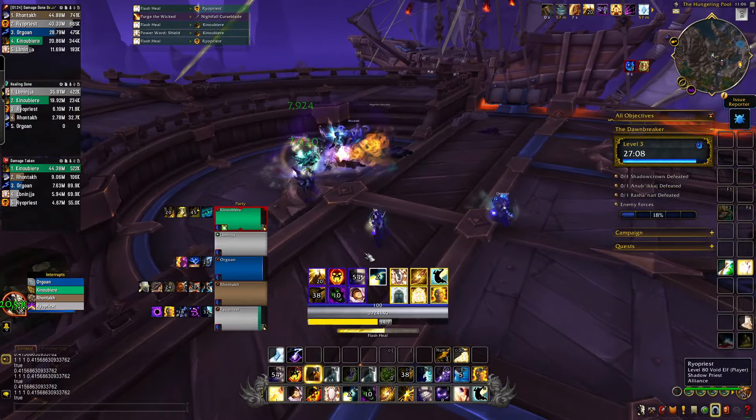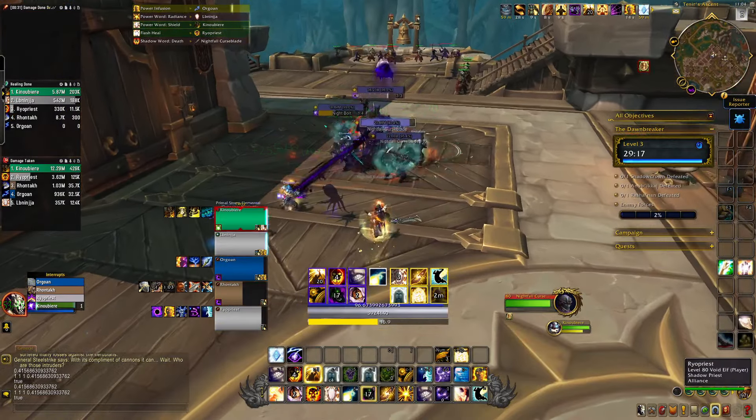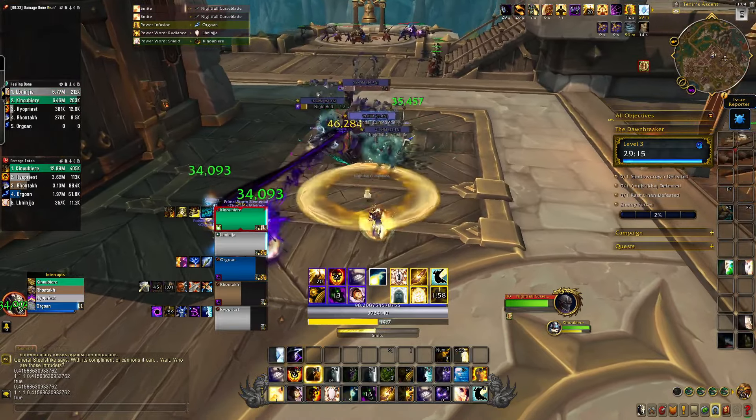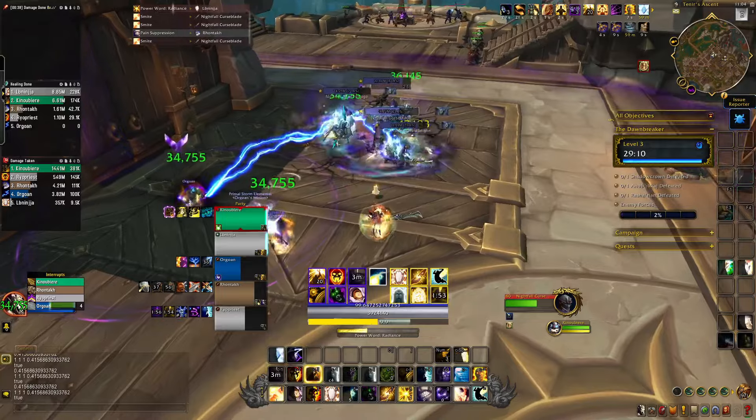Cast Halo and Holy Nova when Rhapsody is charged up for AoE damage. For spot healing in a pinch, you can cast Power Word: Life if they're low, cast Flash Heal or Power Word: Shield if they need it, or even use your Penance on them if you really need to.